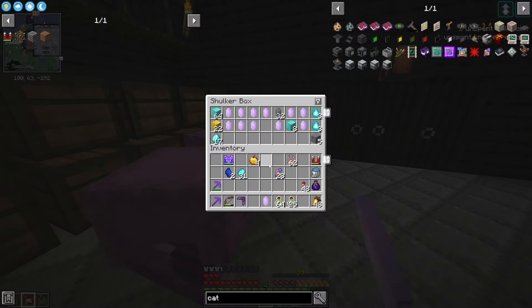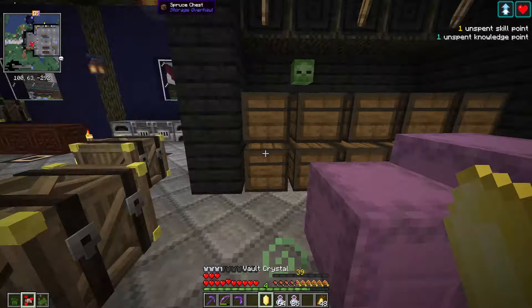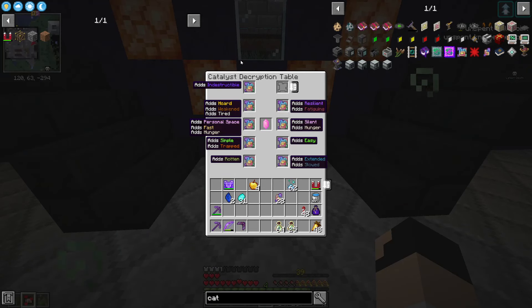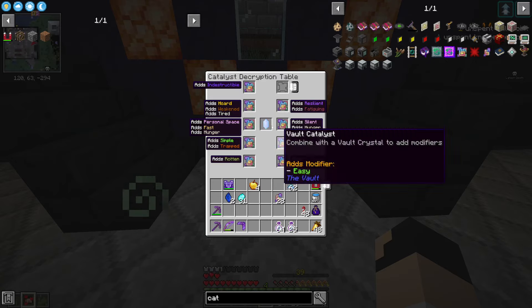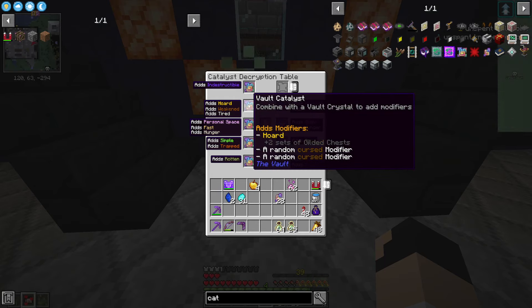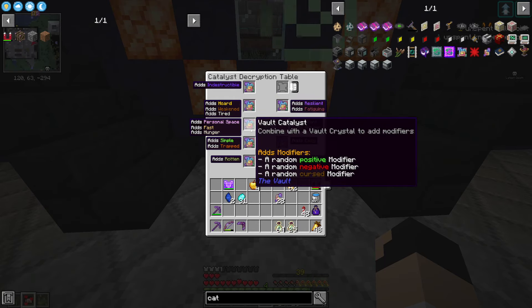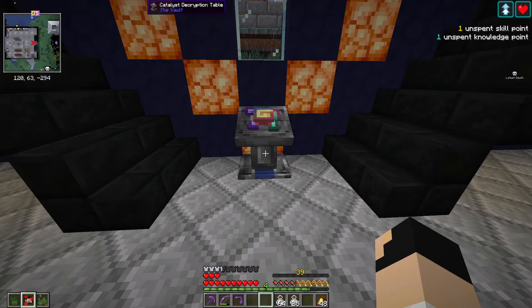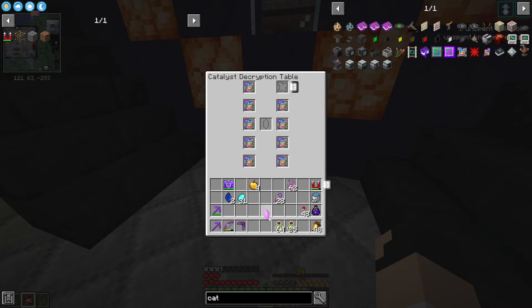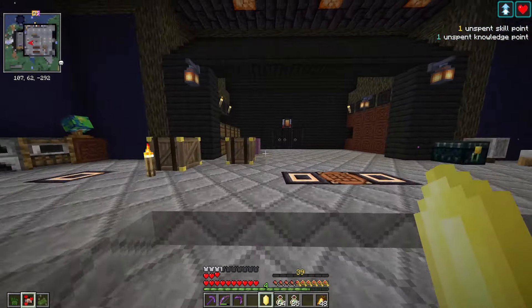Let's see what we can get on another crystal. There are quite a few options here - simple, trapped, rotten, extended but slowed, easy is nice, silent hunger, resilient fatiguing. Most of these didn't actually re-roll, which is almost what I expected. Weakened and tired is not good. Personal space fast but hunger - personal space is nice, gives you much more room. All kinds of different things, we'll go through and make decisions as we go forward.